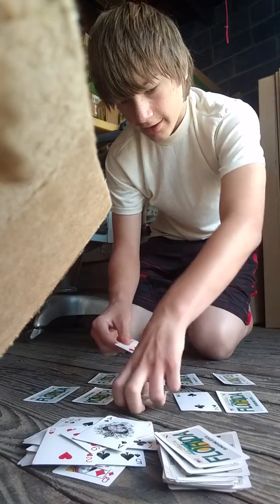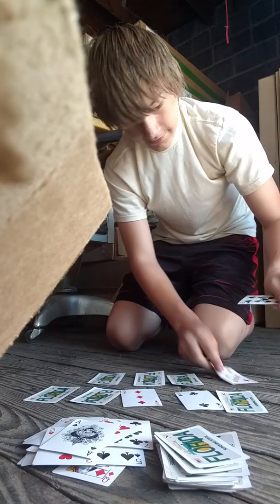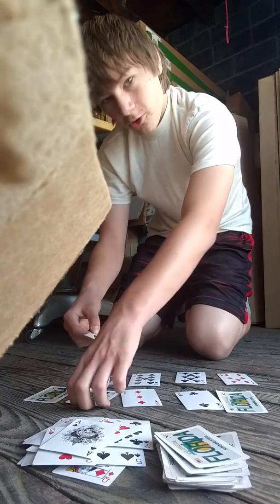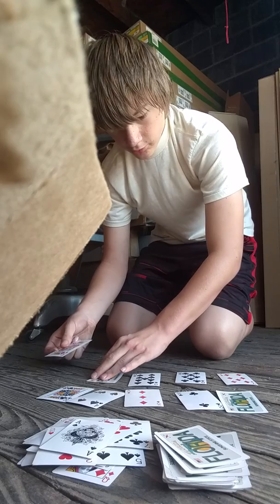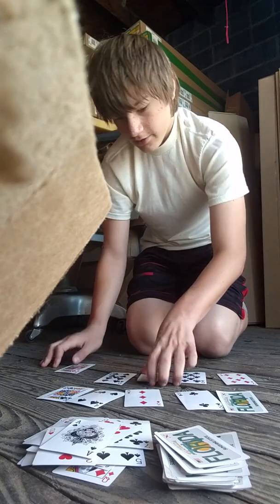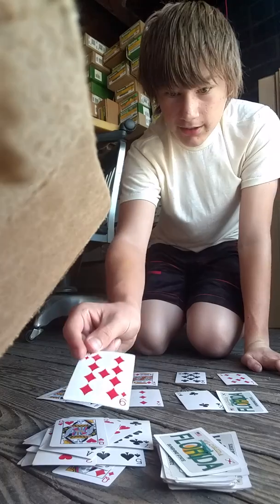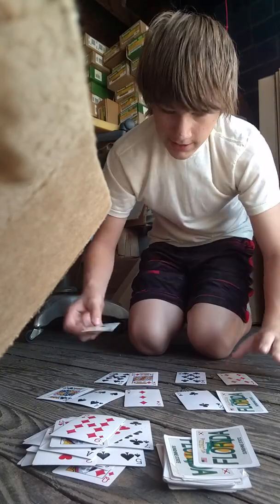I've got a two — discard. Got a three, put it in the three spot. Seven goes in the seven spot. Nine in the nine spot. Eight in the eight. Four in the four. King goes in the five spot as a wild. Got a queen — discard. Drew a nine but already have one — discard. Got an ace — put it in the ace spot. Now all nine spots are filled.